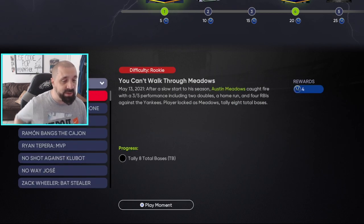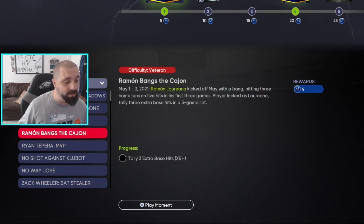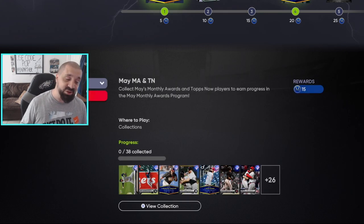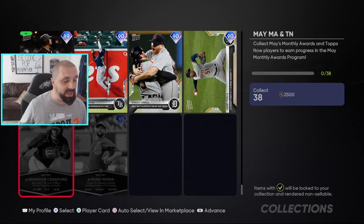The first thing you should do is play the moments, because you don't need any cards — you're given the player and the situation. You can get a total of 36 tokens from moments, and 62 from all the missions. Adding those together gives 98, which means you cannot get Marcus Simien without also doing the collection. The collection will be the most expensive part if you're trying to avoid spending stubs.